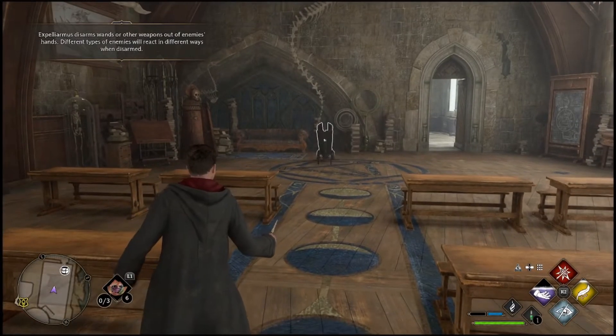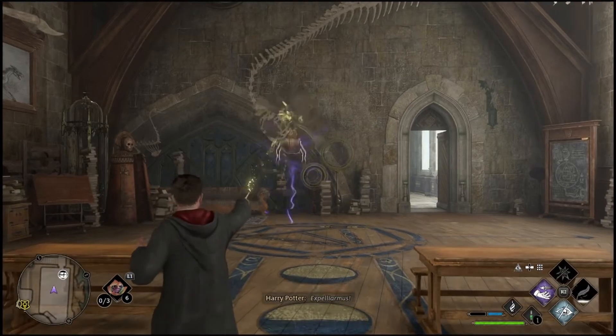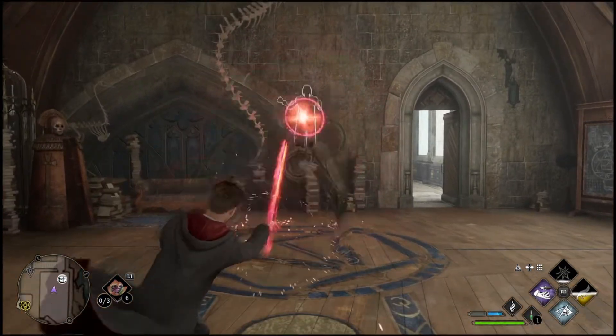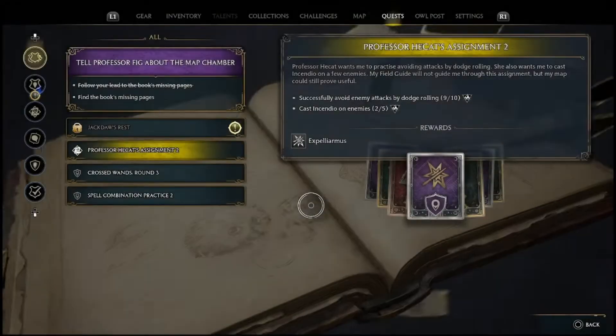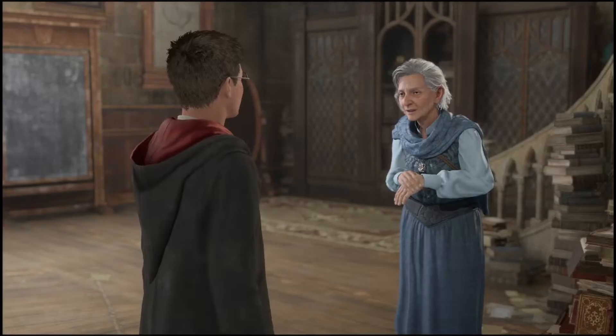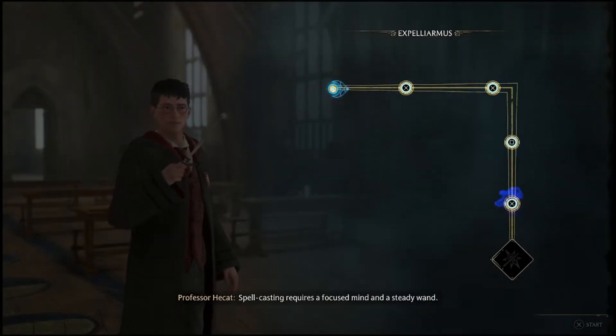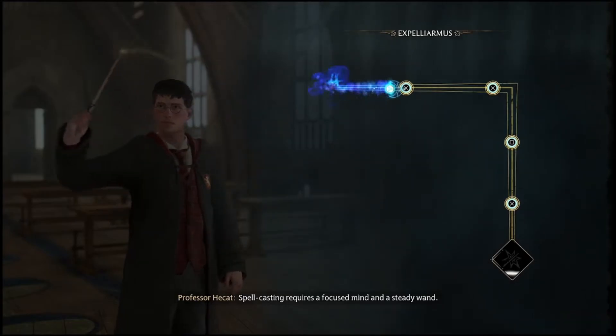The famous spell unfortunately cannot be unlocked right out the gates and has to be earned after a couple hours of the main quests. Eventually, you will receive a quest telling you to dodge 10 enemy attacks and to blast 4 enemies with the Incendio spell. Upon completion, you can go and visit the professor and she will teach you how to cast Expelliarmus right then and there.